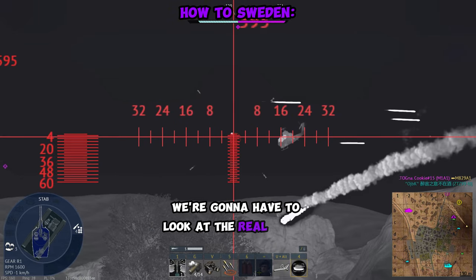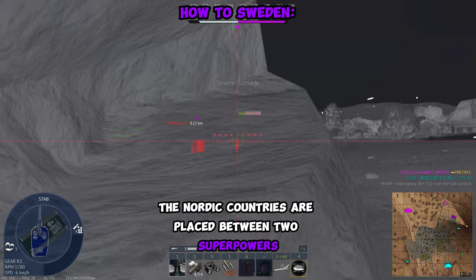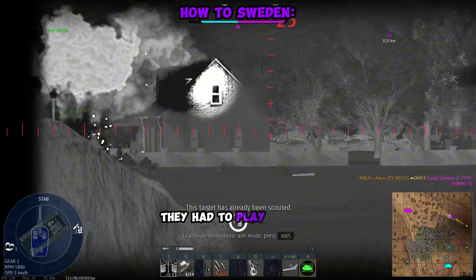To actually know how to play Sweden, we're gonna have to look at the real world for a second. Historically, the Nordic country is placed between two superpowers, NATO and the Warsaw Pact. And Sweden knew they couldn't just play offense against any of these packs, so they had to play defense.